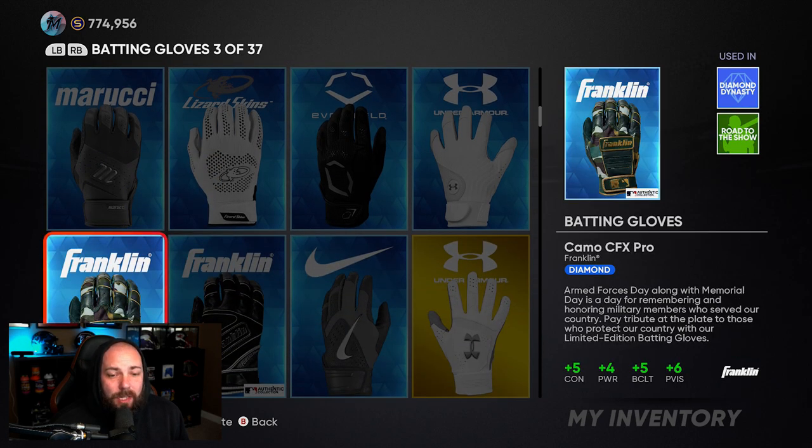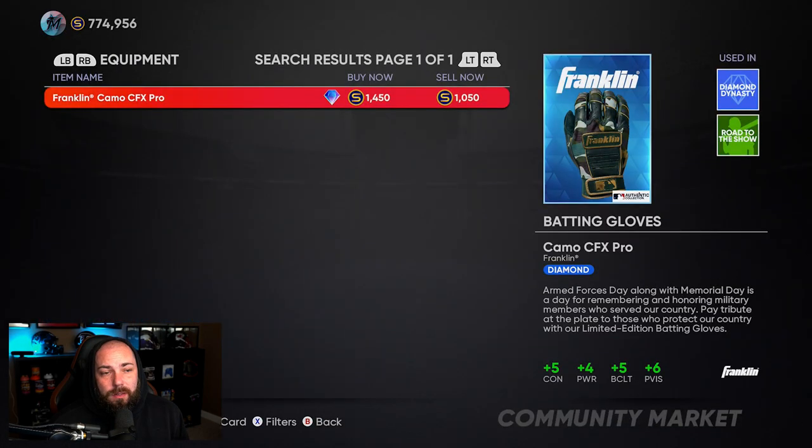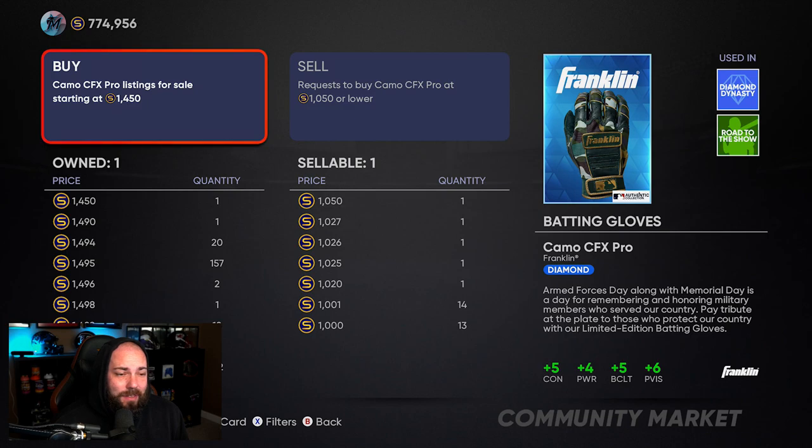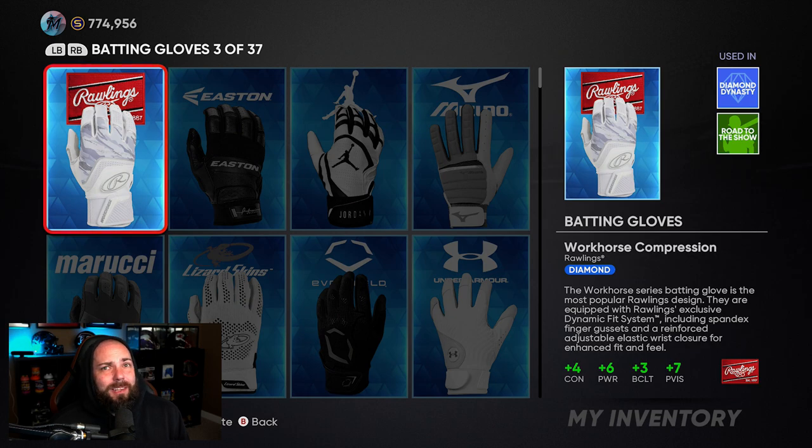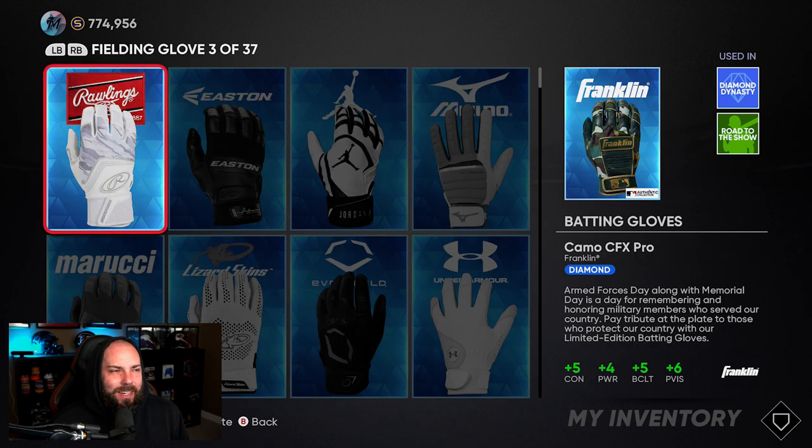Now the batting glove — it's at 1450, and again you could have been buying this at a thousand. So you could have made around 250 to 300 stubs profit per glove you bought. Think about 10 gloves — that's 3,000 stubs. The gloves are going to have a little bit more value, but there are a lot of diamond gloves out there.